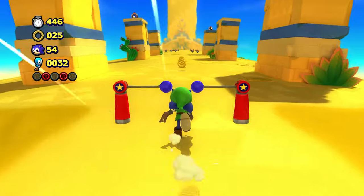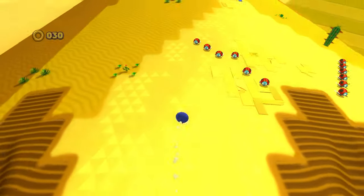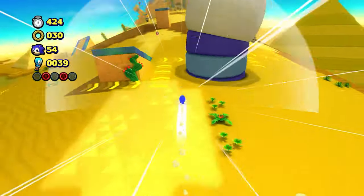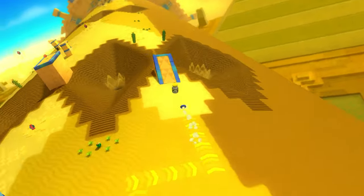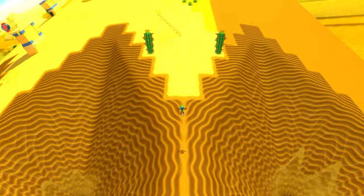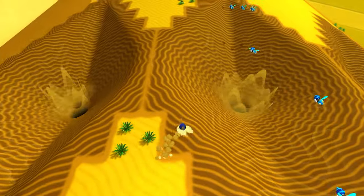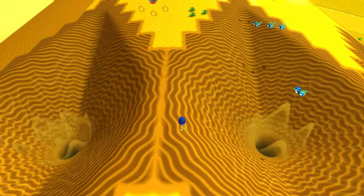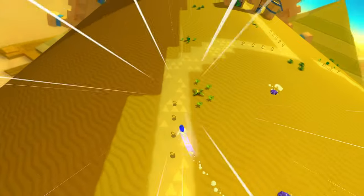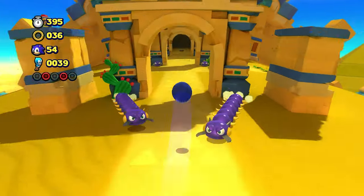In Act 2, dark sand evolves in some parts and is now quicksand, which drags you and presents proper danger to Sonic. Arrowed bands start having multiple paths that may lead to a bonus pad or the golden pad — not many, but it's a start. Also, they are now closer to enemies. Giant cacti, interestingly, don't show up in Act 2. The level establishes the light and dark sand evolving into quicksand as the main level mechanic — it works as the dotted line that creates a sense of progression. It works by the book.